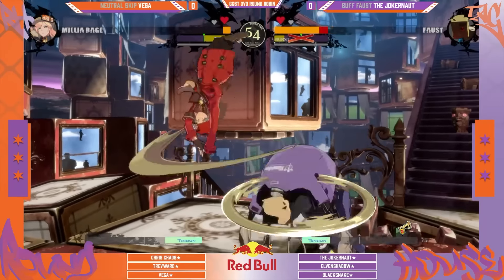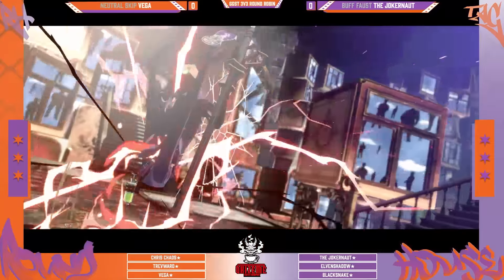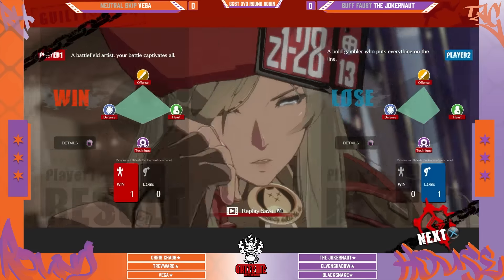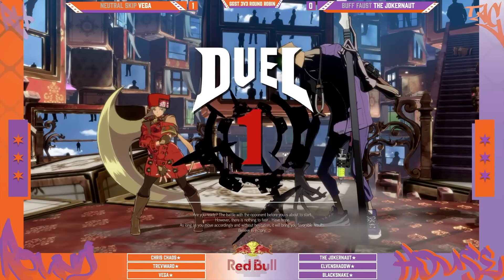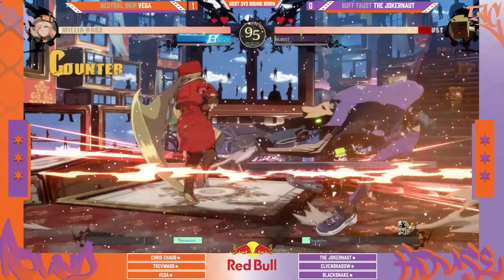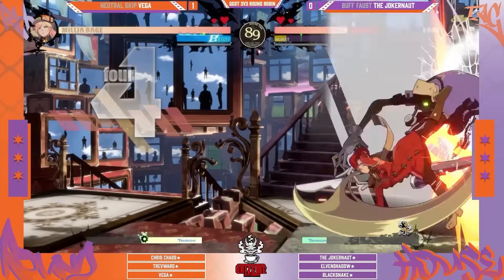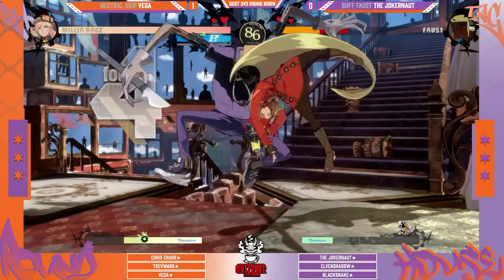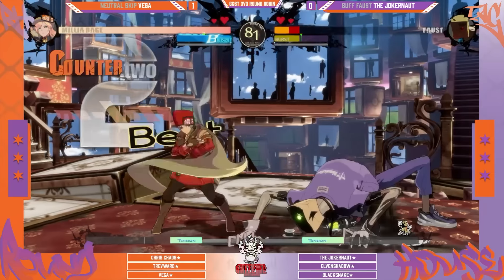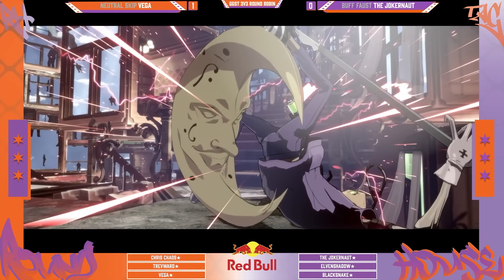Another disc — no resources defensively on deck, gonna have to just hope to block it out. That built meter for the super right on that wall splat too — without it I don't know if it would have killed. Great awareness. I mean, Faust is made of paper mache. Vega has locked in on the mix now — wow, the double fastball right there, same side, purple ball. That's a painful drop but we still have a life lead.